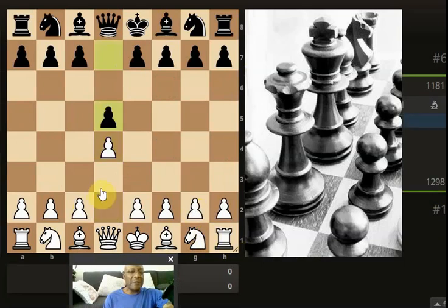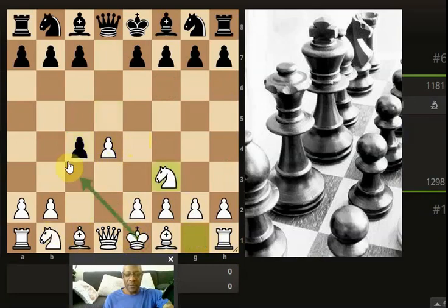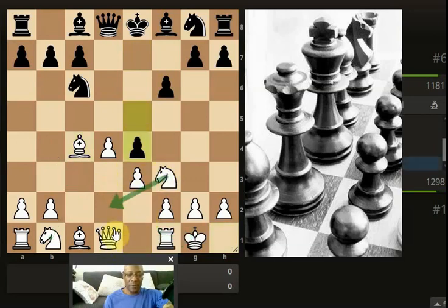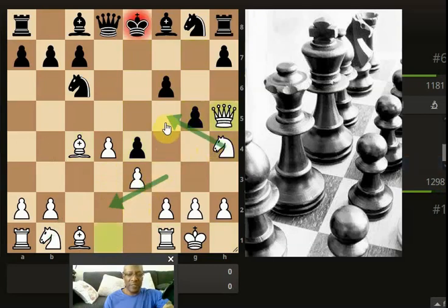A bit too slick for me. Let's see how this game goes. He's pushed on, opened up his king, but I don't think this opponent's going to take advantage of that. Getting this out here, getting castled. Come around to attack it. Knight on the rim — not going there.